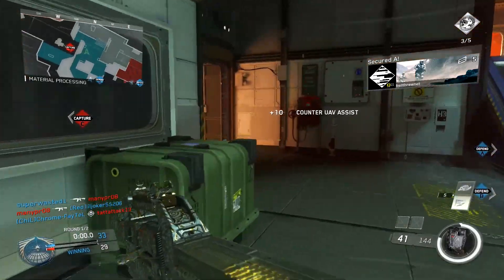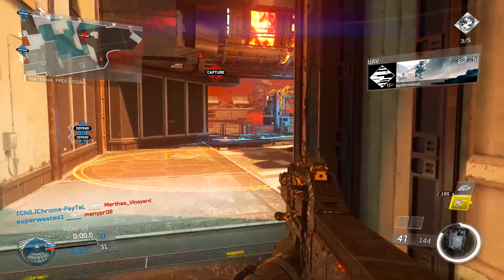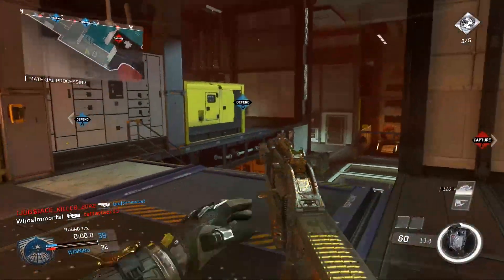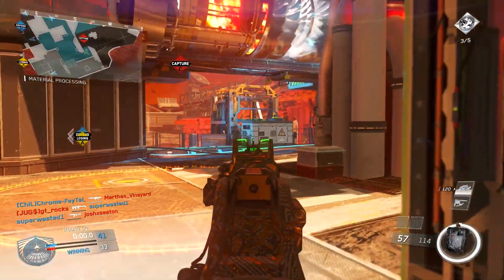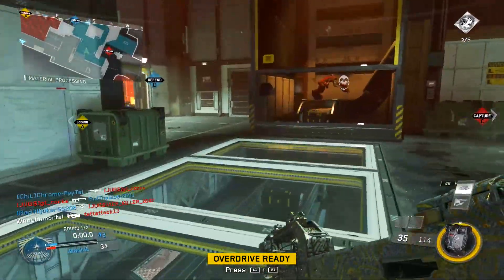Moving on, some type of fighter plane killstreak — whether it's sort of like a lightning strike where it attacks in multiple positions, a group of three or four planes swooping in over the map shooting down on enemies below, or just a single plane making a run over the map. I definitely think we'll have some sort of aerial combat killstreak in the game in some way, shape, or form.